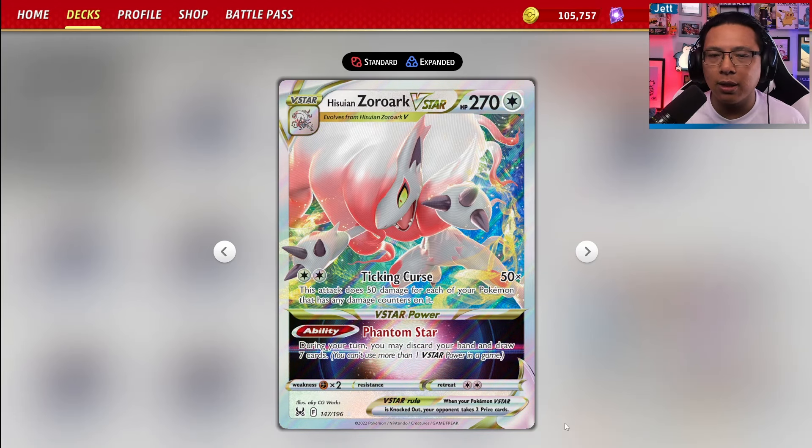It also has the ability Phantom Star, where you get to discard your hand and draw seven cards. That's basically a free Professor's Research, and that's awesome for finding those double turbo energies and other resources you may need to get rolling.